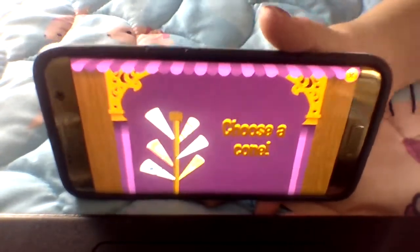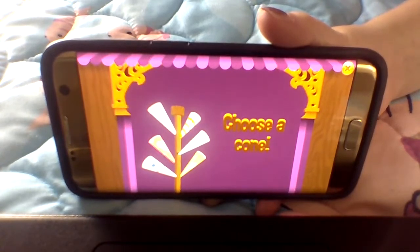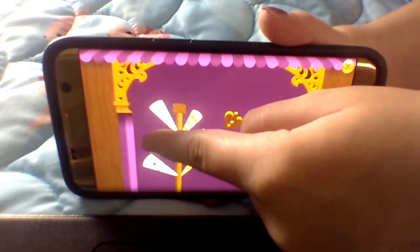Okay, so today in Muncham, I'm going to show you how to make two cooking candies: the heart cooking candy and the star cooking candy. First, I'm going to show you how to make the heart cooking candy.